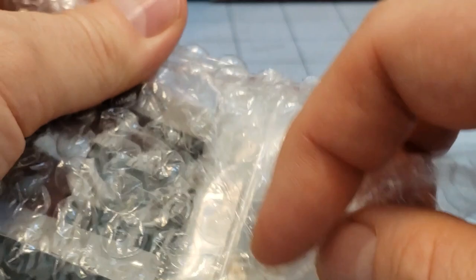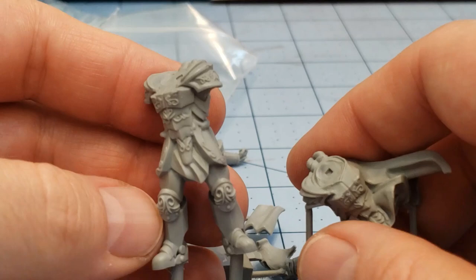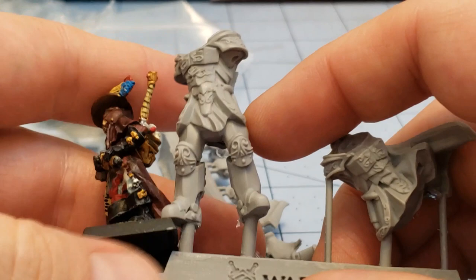First things first, if you're not aware, Wild West Exodus is a little bit larger scale model. They're closer to 32 or 35mm, depending upon the character. Just for example, you can see here, this model is a lot closer to Stormcast proportions than it is to human ones.